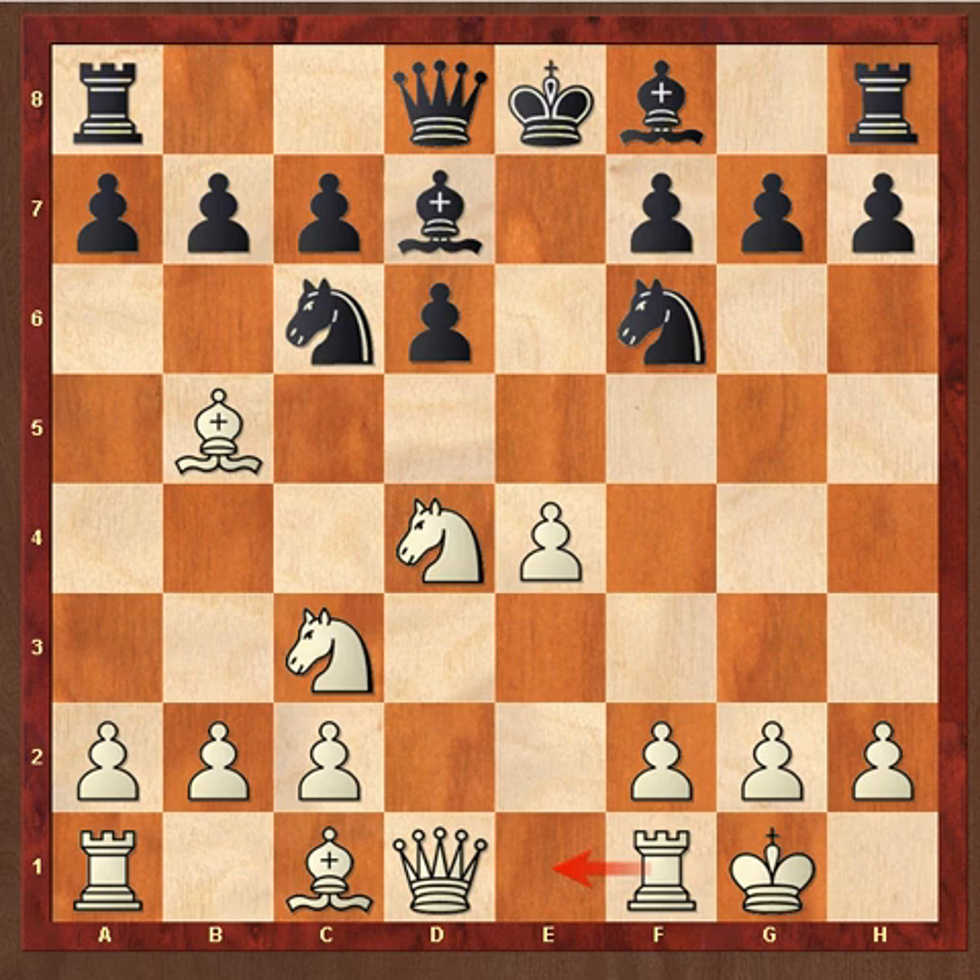All I have to say about this is it's very solid, but black lacks space in the position. And therefore he follows the principle of trading off a few pieces to alleviate the cramped position. He tries to set up a fortress-type position where he doesn't take on too much pawn weakness. You'd be lucky to be slightly worse, right next to equality, before you can even think about winning here.